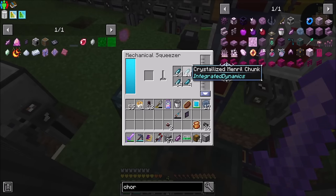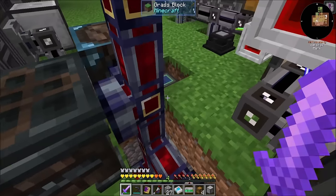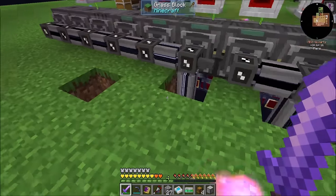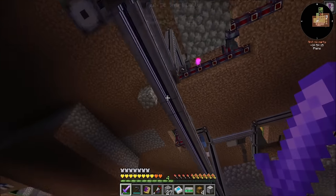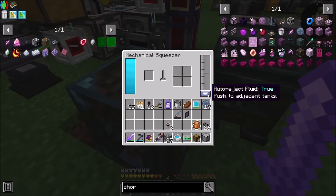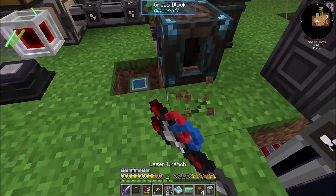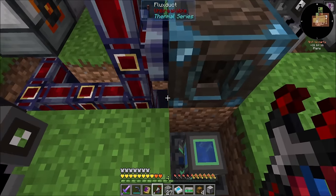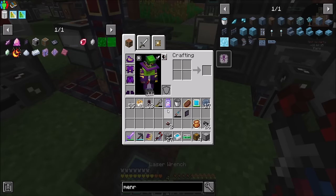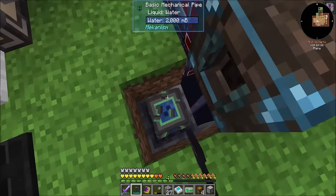Are you a drying basin? Yes. So your power lines are kind of in my way. How am I for channels on this line? My thermal machine channels are currently six, so I can throw like one more in there. Auto eject true, push to adjacent tanks. Are you the Menroll? You are capturing Menroll. Do I have some kind of pattern provider on you? Not really. So I could connect this guy, and this water tank I don't ever need here anymore — I can probably just get rid of it.